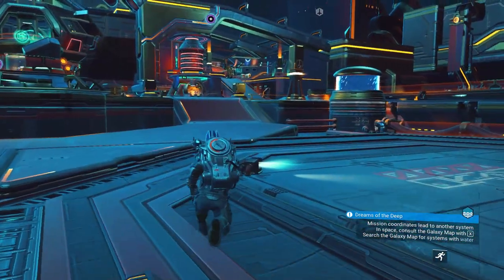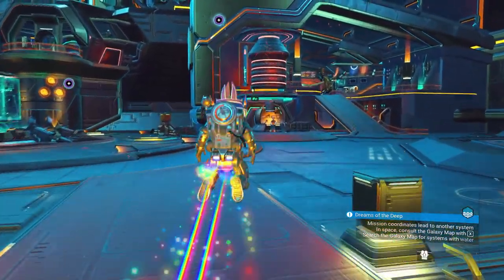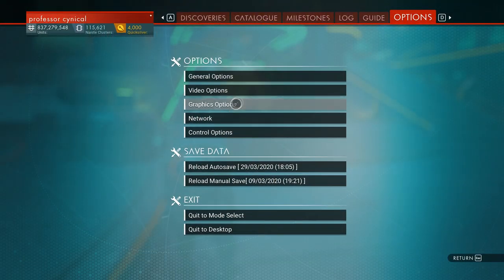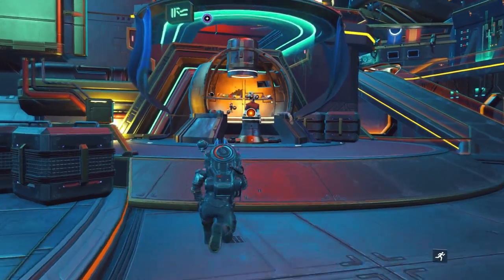The first thing we need to make sure is we are offline for the first part of this glitch. All you need to do is open up your options menu, go into network, and make sure that where it says multiplayer you are offline — multiplayer disabled.